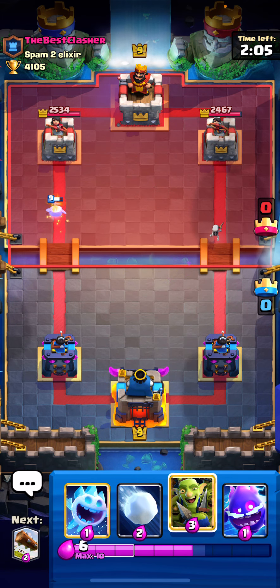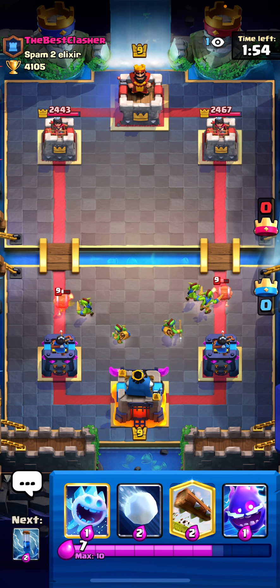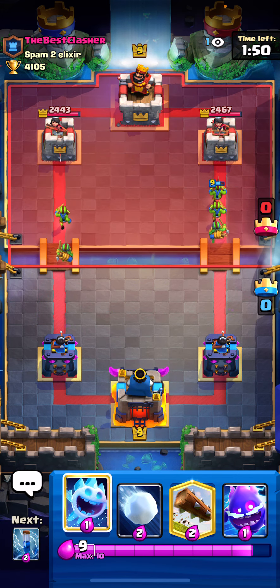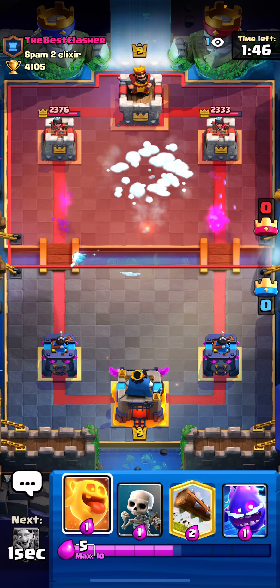Next one is against Wall Breakers. My opponent likes to go Wall Breakers first play and usually split them at the bridge. You just split them anywhere in the middle, down low. Your Goblins can full counter there, really nice.